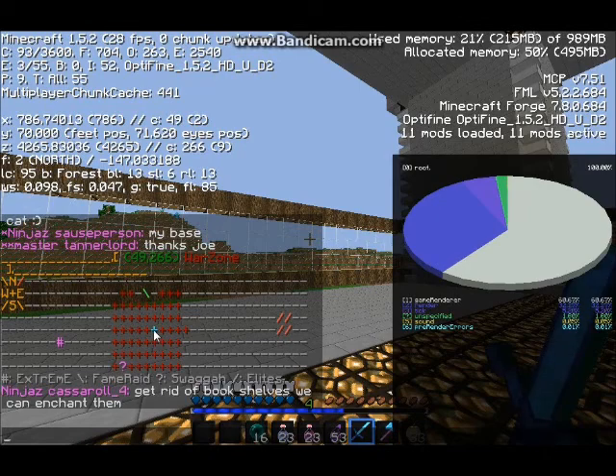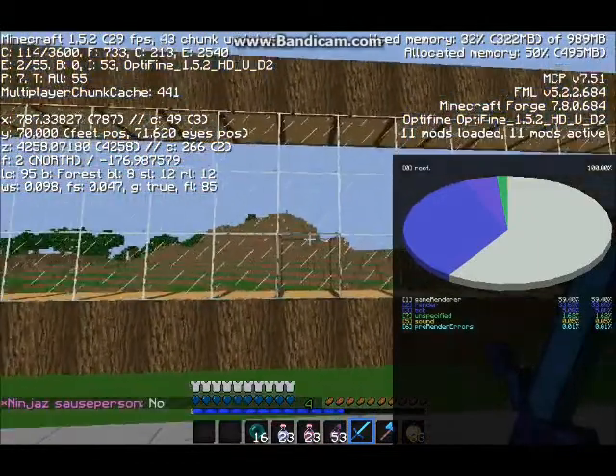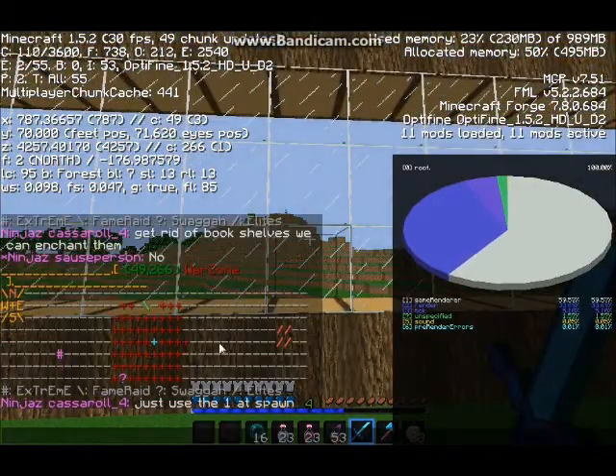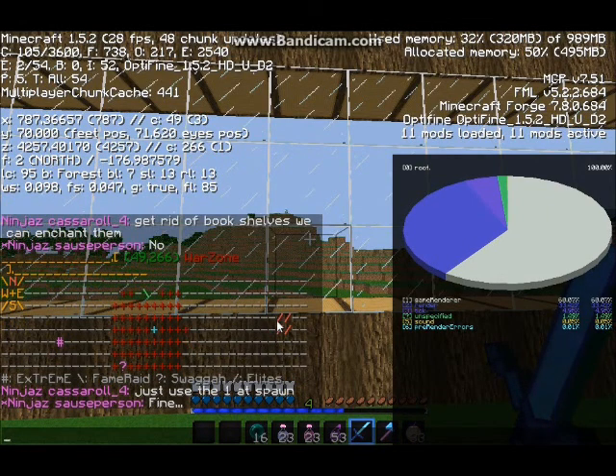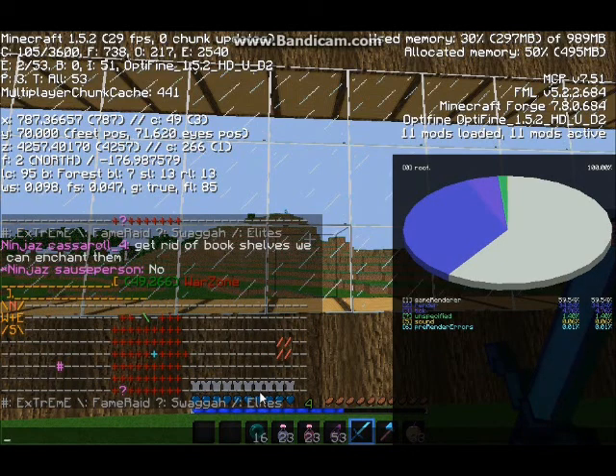So if I walk a little bit, I'm going to be walking straight up because I'm heading north. So north is up. As I go north, it's going to show me going further up and up. So if I want to get to this land claimed, which will be elites, I will have to go east.